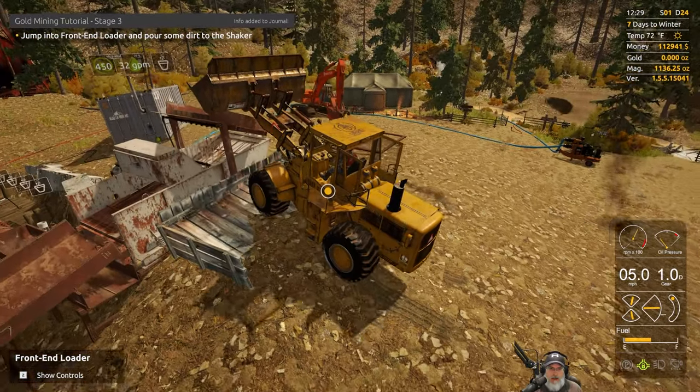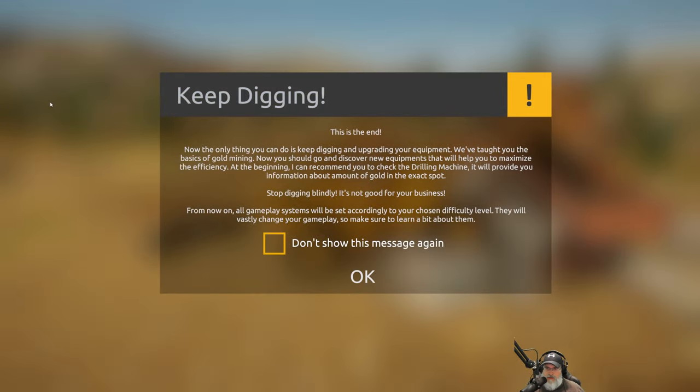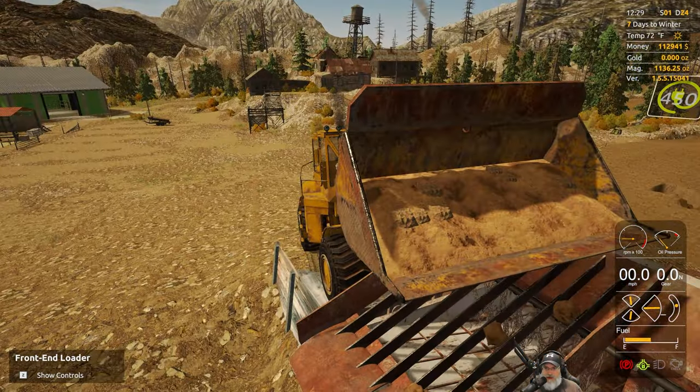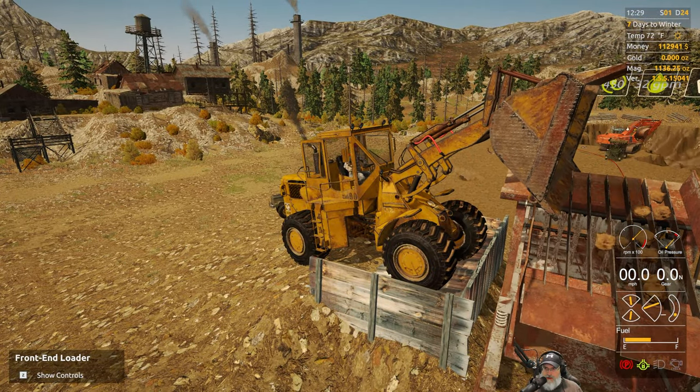R lifts all the way up, G dumps the bucket. And then the tutorial completion message appears: the only thing you can do now is keep digging and upgrading your equipment. The tutorial says: we've taught you the basics of gold mining — go discover new equipment to maximize efficiency. Recommends checking the drilling machine to find gold amounts before digging blindly. From now on all gameplay will be set according to chosen difficulty level.